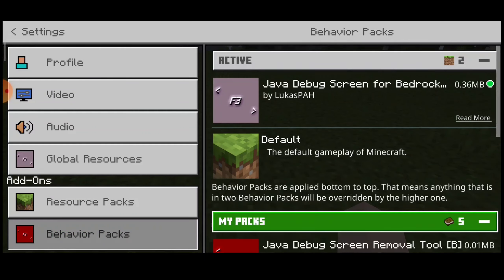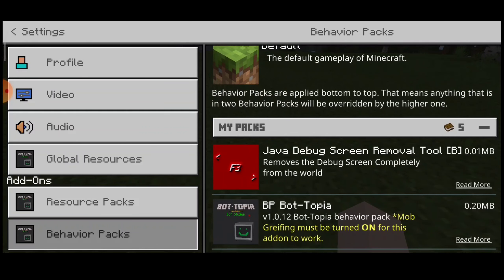I am going to show you the behavior pack. I am going to show you the Java renewals completely from the world. I am going to show you the features, the decoder, and the details.